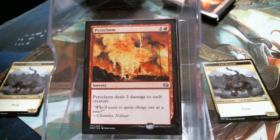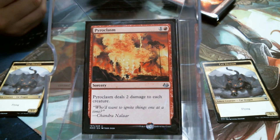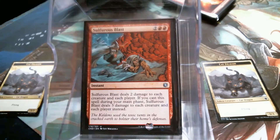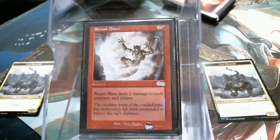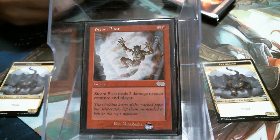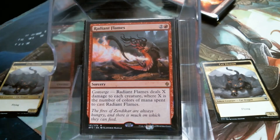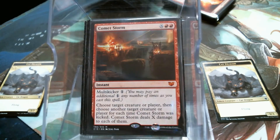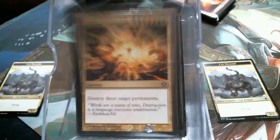Then we've got what I call the weak board wipes: Pyroclasm, Sulphurous Blast, Steam Blast — also to each player, you can redirect that to Planeswalkers — Radiant Flames, Infest, Comet Storm, Culling's Command, Void, and Violent Ultimatum.